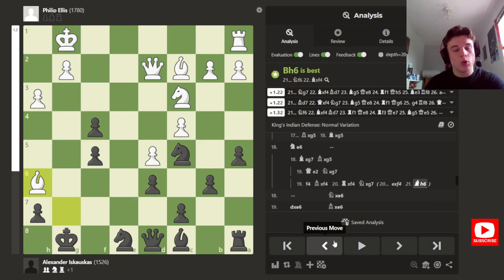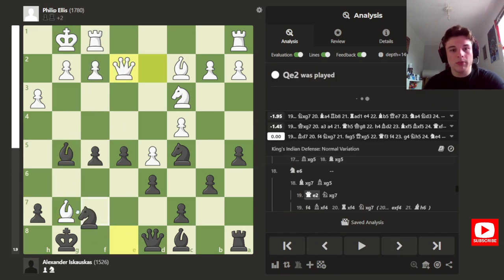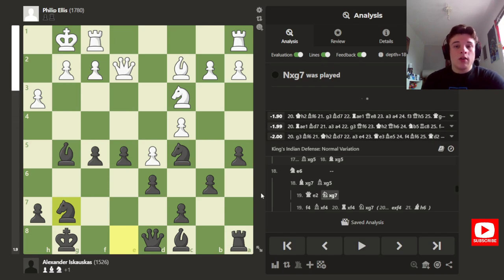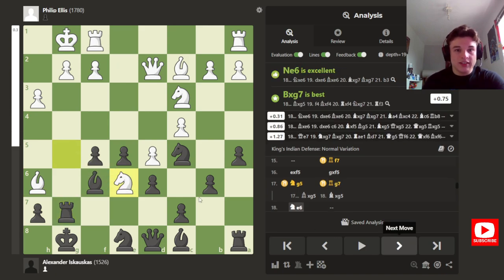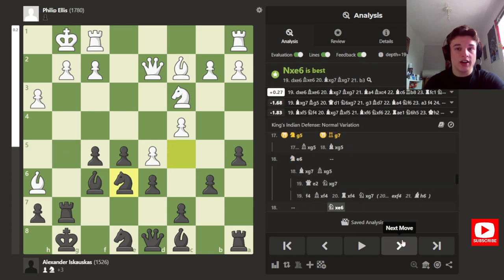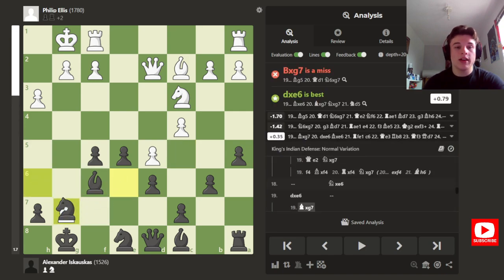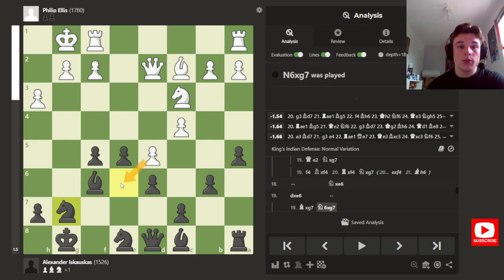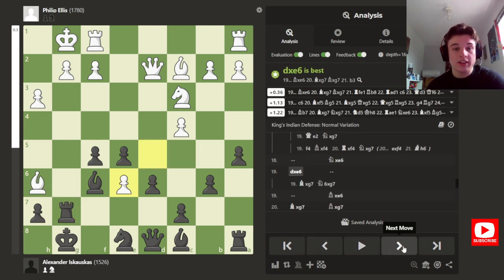I don't think I saw all of that at the time — I was rated 1500. I think I just saw the queen move and taking the bishop. My opponent also may have only seen that, because he plays knight e6 instead, meaning the bishop is now free to take the rook with no bishop takes knight response. So I take the knight, and if the bishop takes the rook I can play knight takes bishop — no longer under attack — and I have two pieces for a rook, completely winning. Instead he takes the knight.